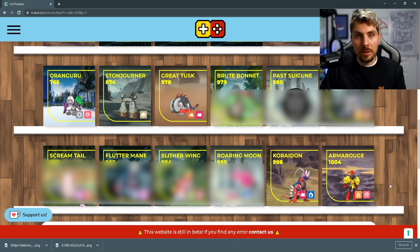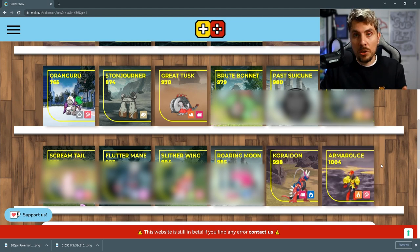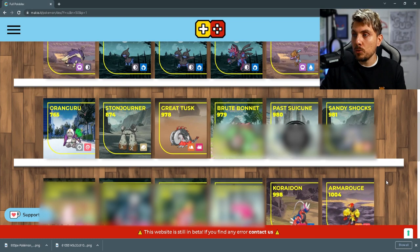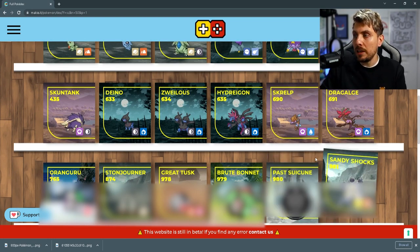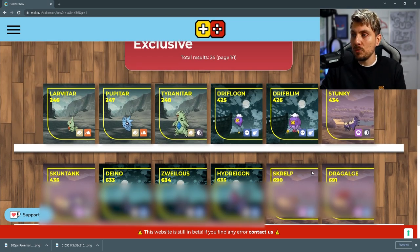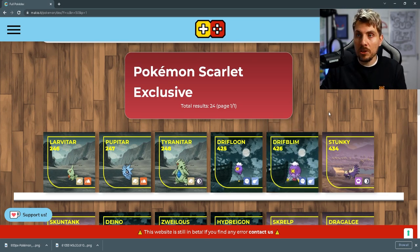Also, Koraidon — it goes without saying — is the box art legendary on Scarlet and going to be exclusive to that. And then Walking Wake, which is going to be the final version exclusive Pokemon for Pokemon Scarlet. So there are 24 Pokemon altogether, including that past Suicune, which is going to be an exclusive to Pokemon Scarlet — that will be DLC content. Everything on this list is going to be exclusively in Pokemon Scarlet.